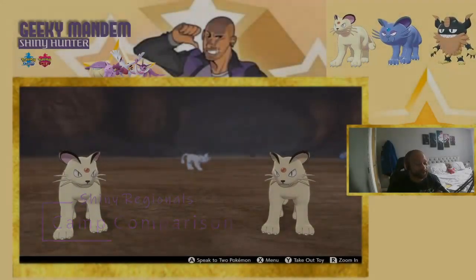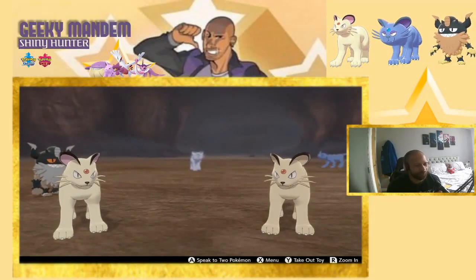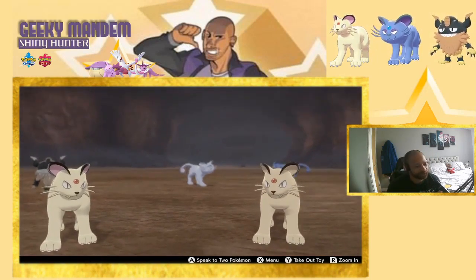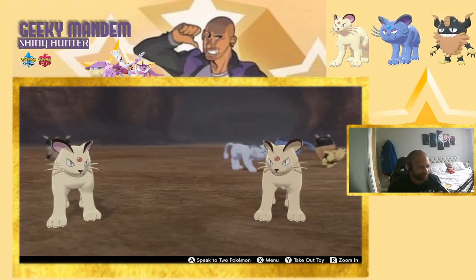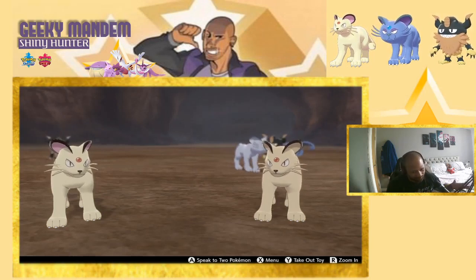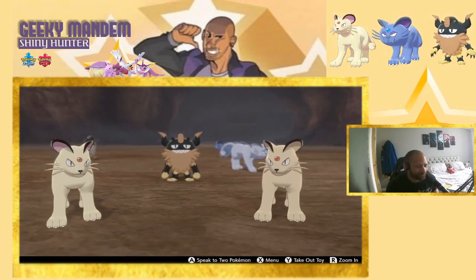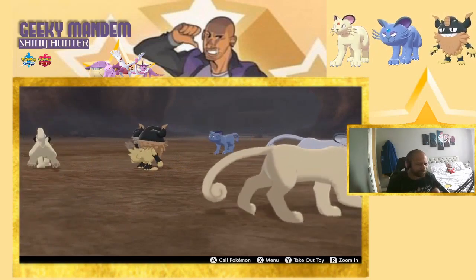Back in camp comparing the shiny Kanto Persian forms. Now that they've evolved, there's not really much difference. The pink on the toes and tails is gone; the only way to really notice is to look at the ears where you can see pink inside on the shiny, and it's slightly lighter in color — which is funny because before evolution it was the other way around. It's almost reverted to the original colors for the full body.